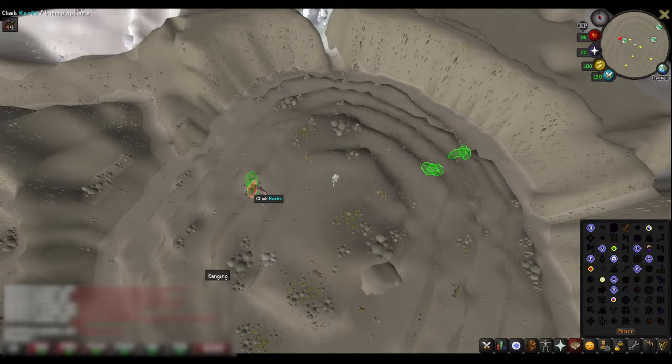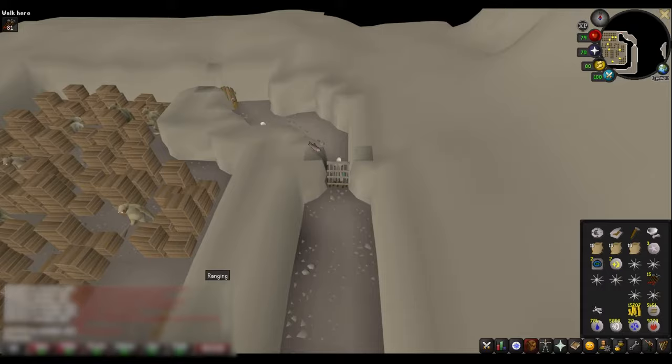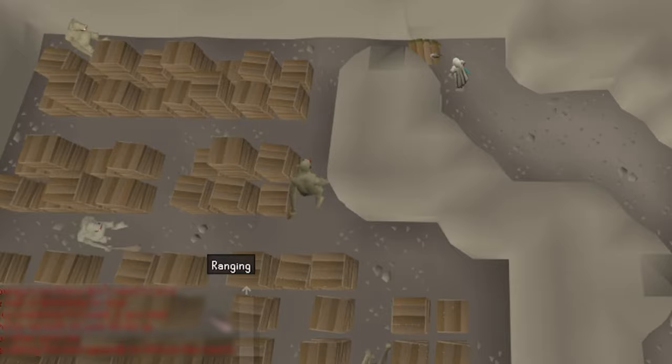Once at Trollheim, head west down the mountain and into the stronghold. Head south and down the staircase to the lower level. On this level, you will need to avoid the patrolling trolls to get the gout weed. The best way to do this is to move at certain points during the trolls' paths. This can be a bit tricky — make sure your run is toggled on. Here is a detailed step-by-step method.